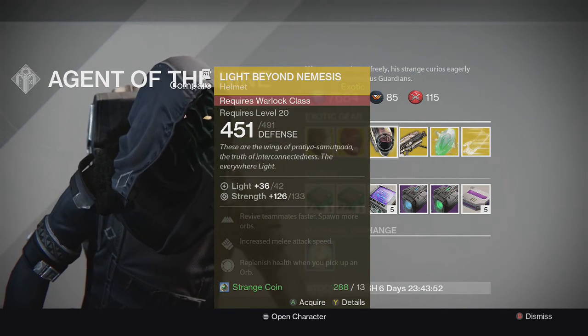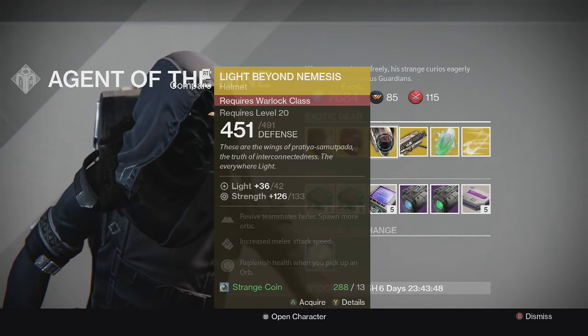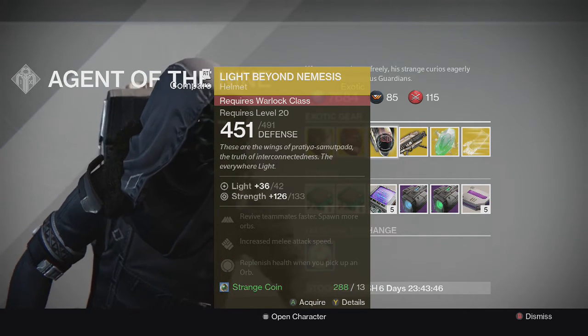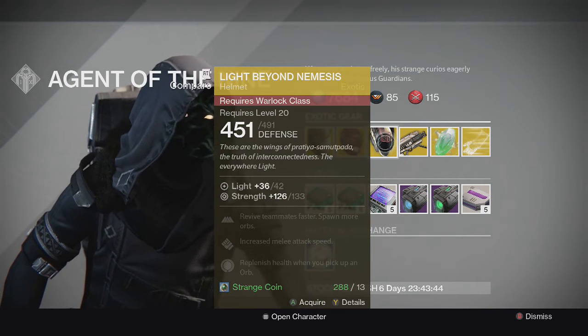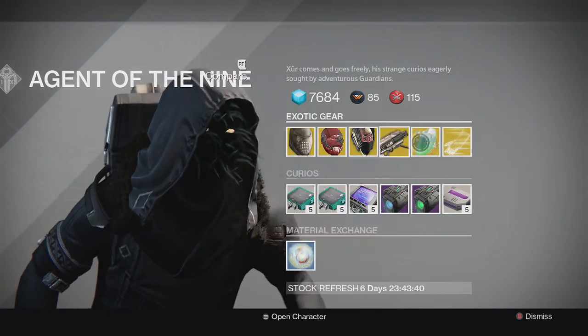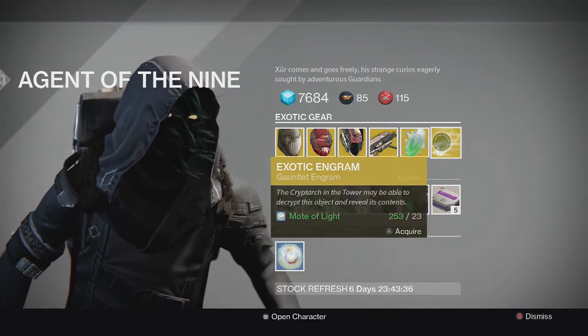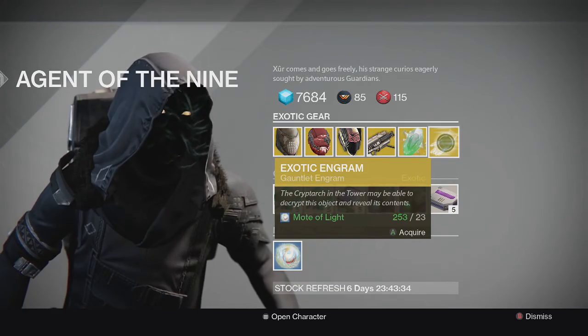For the Warlock, we have Light Beyond Nemesis, which is the revive-quicker helmet exotic for the Warlock. Really good in Trials, any 3-man game modes, 3v3, Skirmish, stuff like that. And then for the Engram, we have an Exotic Gauntlet Engram — so if you need anything from Gauntlets, you can go pick one up.